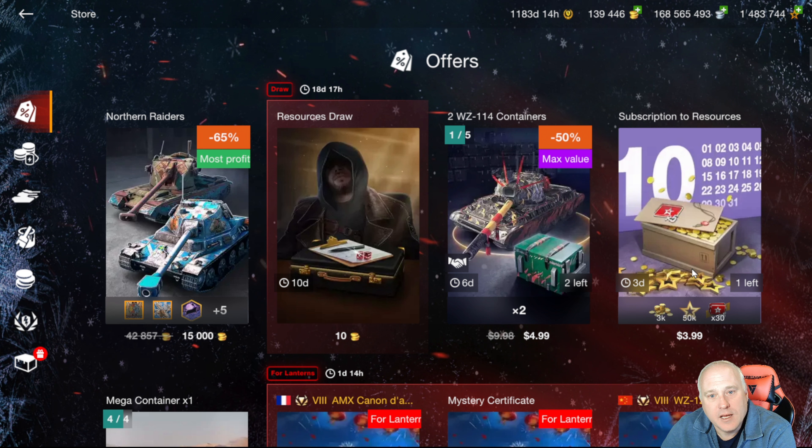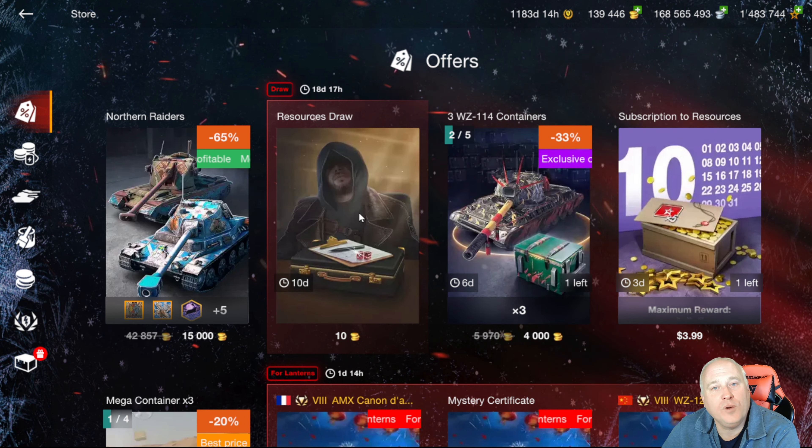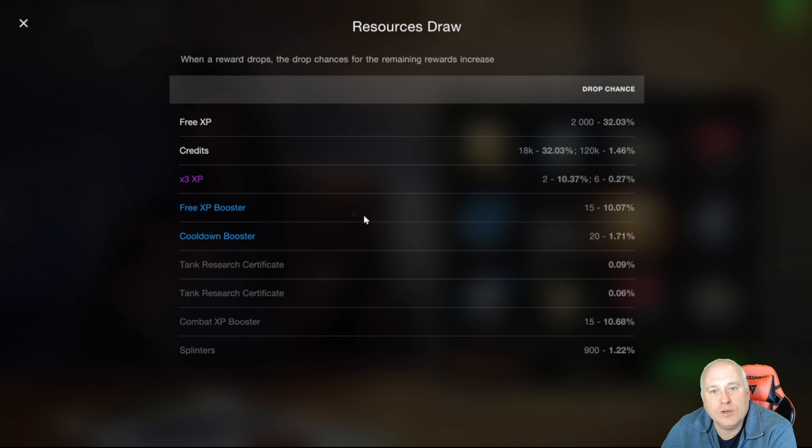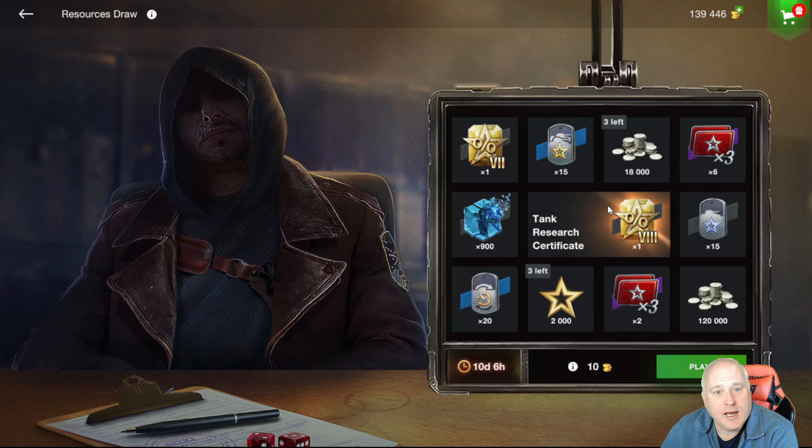Here is what I was talking about — the new way of gambling. They're calling it a resource draw. Each one of these items in this box can be chosen at random. If you click on the information you can see the percentage chance that each of those items will drop for that gold price. Every time you purchase it, the gold price increases and these percentages change. With the tank I showed you before I basically had to go through every single one of them to get it — it was like 18,000 gold or something.